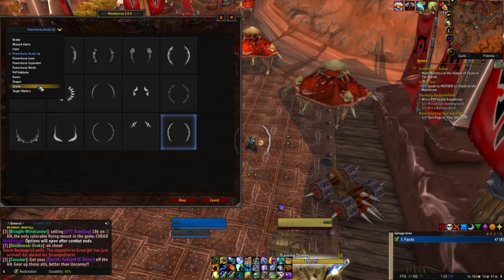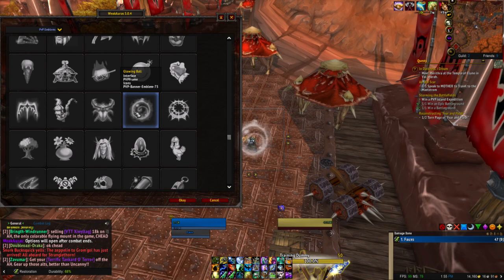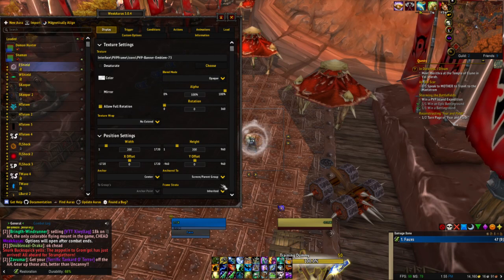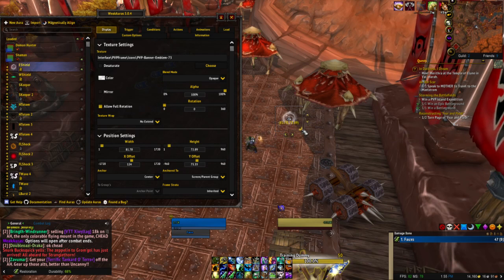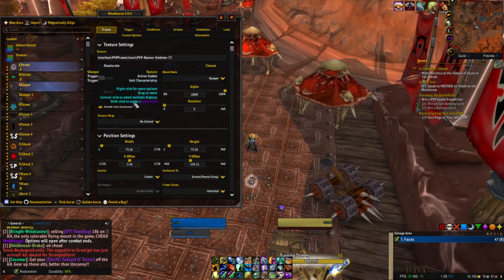I moved those down so I can have Earth Shield — oh! I know what I can do. Perfect. This graphic that I'm about to use is a favorite of mine — I love this thing. It's beautiful. It works for so many different things. It's simple. Put it right there. Then finalize it at zero, put it at negative 145, and 75 by 75.